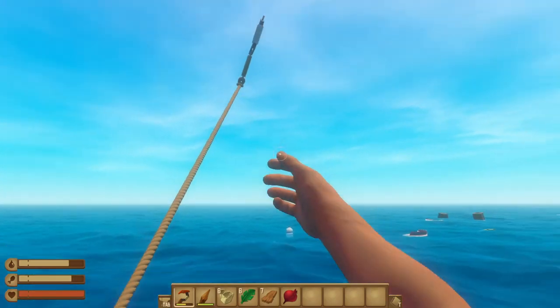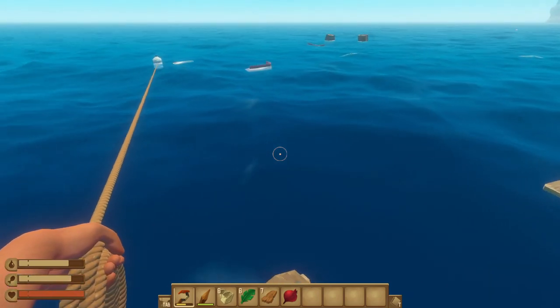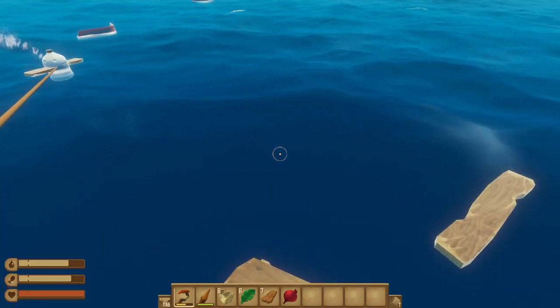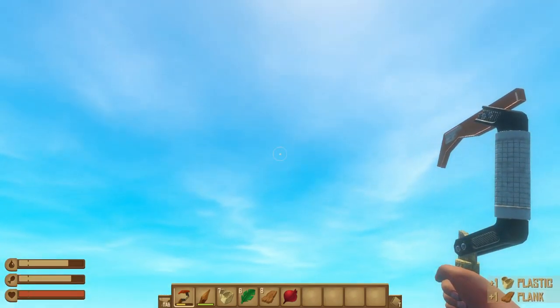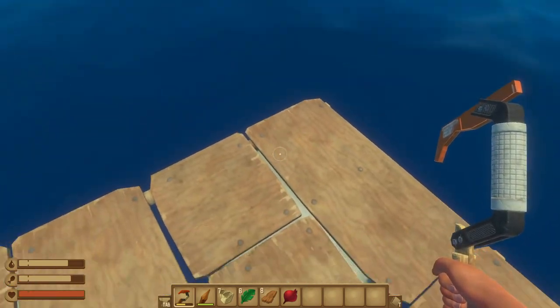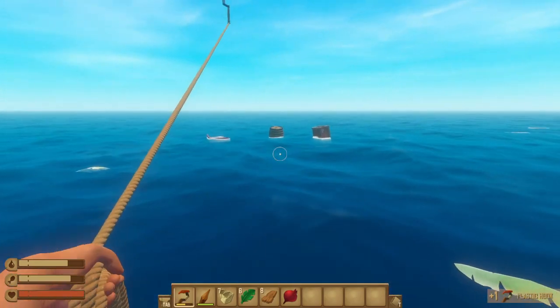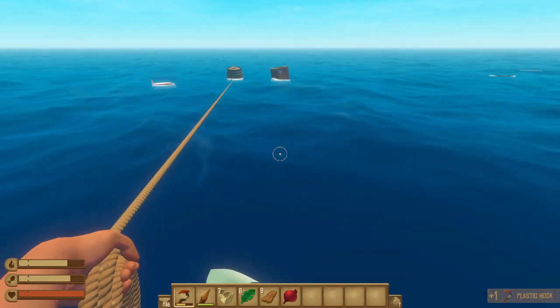Now if you're playing with friends and you're not the person hosting the game, I've run into a glitch a few times that I can help you deal with. You'll find that when you're harvesting materials from the ocean, you'll try to throw your hook and it'll just fall flat at your feet. A quick way to fix that is to highlight your hook, hit the Q button, and then E to pick it back up again. That seems to reset it and it'll work perfectly after that.